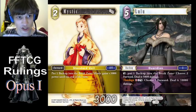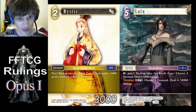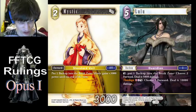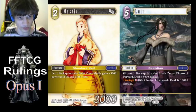Mystic and Lulu — costs have to be paid with your own cards. So even though these don't specify the backup has to be your own, it does have to be your own. Also, Mystic's ability is an action ability — there is a colon there, even though it's sometimes hard to see — and so that means it will be stopped by Emperor. So both of these can't be used under Emperor.